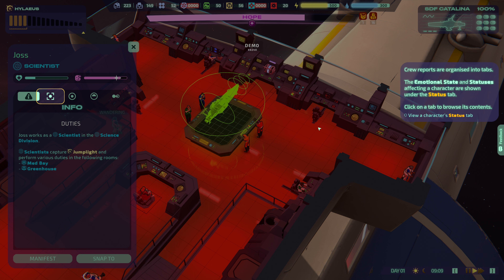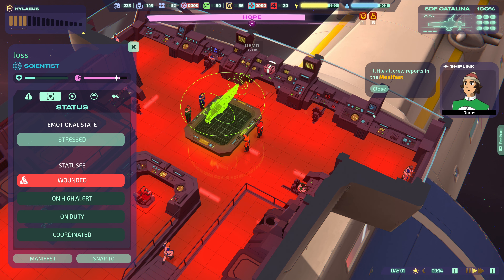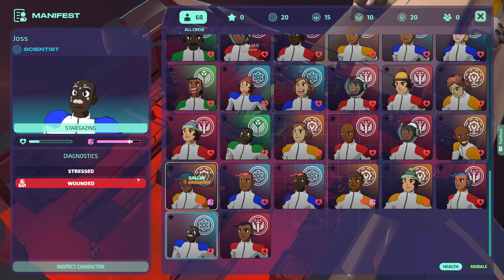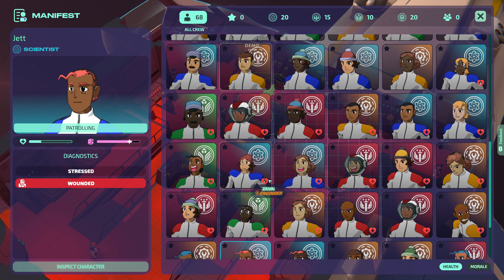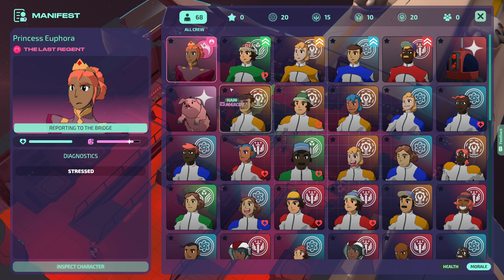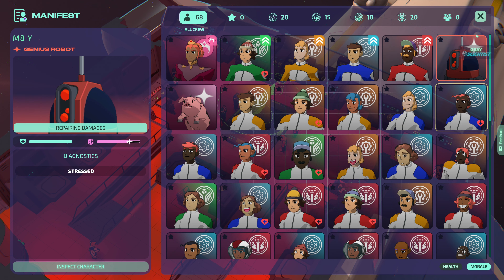Crew reports are organized into tabs — the emotional state and status affecting a character are shown under the status tab. The person who is wounded — I'll file all crew reports in the manifest. The manifest catalogs your entire crew. Manifest — all crew are wounded, oh my god. Morale stressed — that's me, oh really, looks like me.